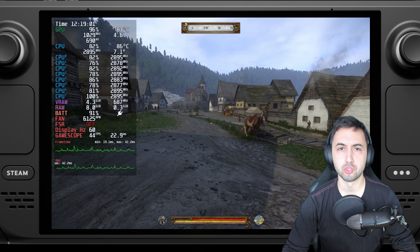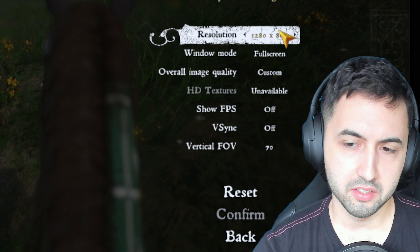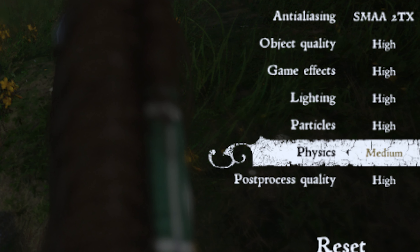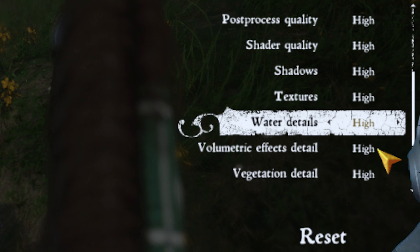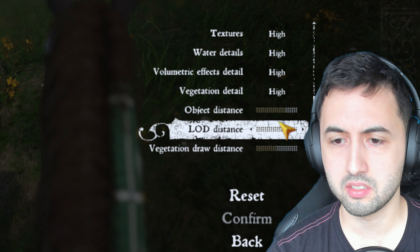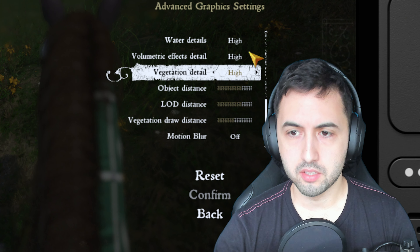So let's just do that. My recommended settings, mostly for 30fps because it's a slower game, 800p again. But on the advanced graphics, we're doing basically high settings with medium physics — so everything on high, physics on medium, and the draw distance of the vegetation increased to 50%, LOD and objects to 75%. And that's basically it.